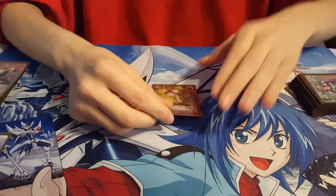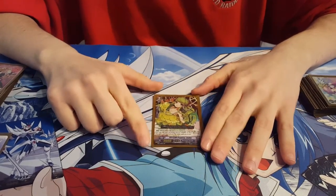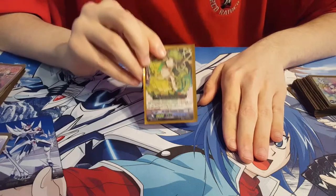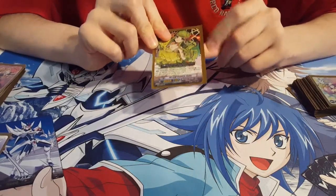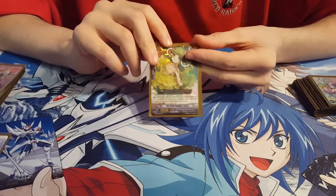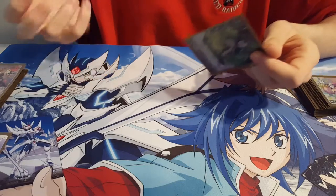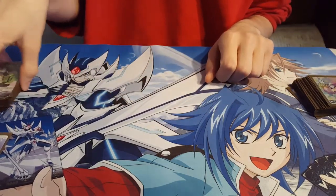Last but not least for the grade twos, the one super clutch copy of Prism Promise Celtic. When she is returned to your hand from rearguard circle, you can soulblast one to give any of your other units plus 4,000 power until end of turn. When you do get to use this, it makes things hit really big — like if you bounce her with Spica, the card you called instantly becomes at least 16k, so that's going to force another 10k shield. That's amazing.